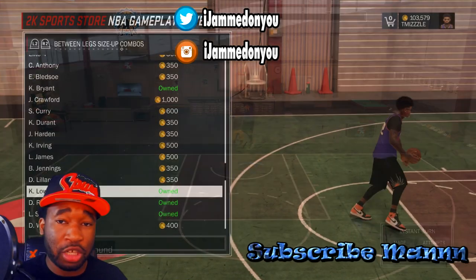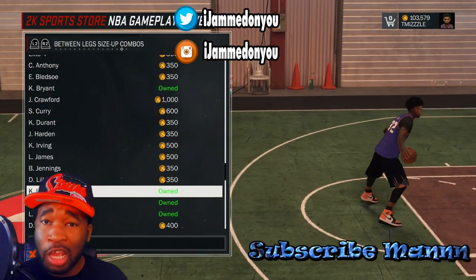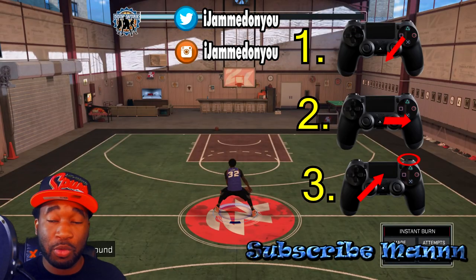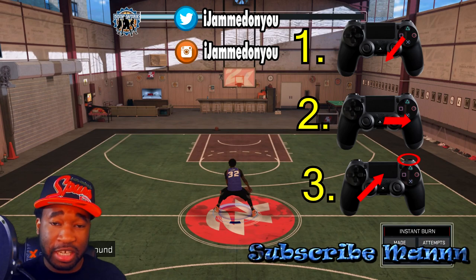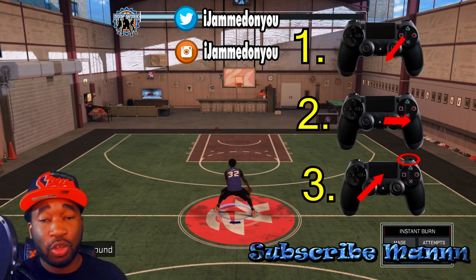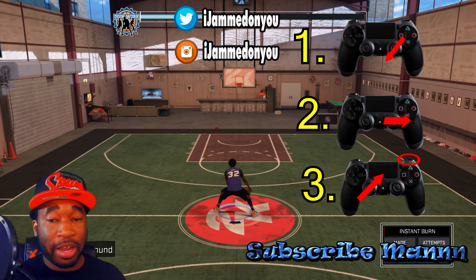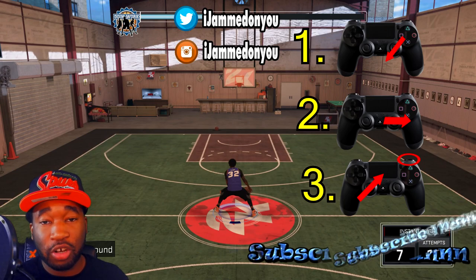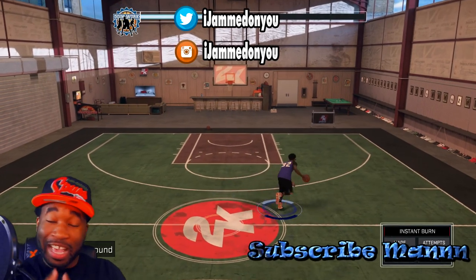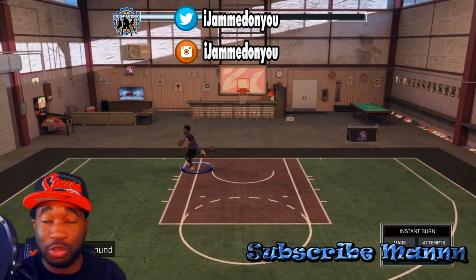To do it out of Kyle Lowry, you need to go to your between the legs combos and equip Kyle Lowry. Once you do, it's a little different. What you want to do: flick your right stick — instead of the ball being in your right hand diagonal to the left, you flick it to the right. That'll give you a quick little boom boom. Once you do that, press turbo and go in the direction the ball started in, which will be right, and you will do the same teleportation. There's no need now to even use Kobe since you can do it out of Kyle Lowry.